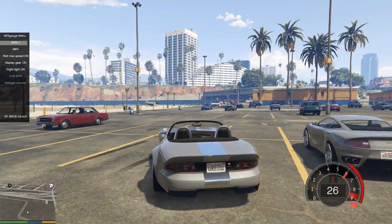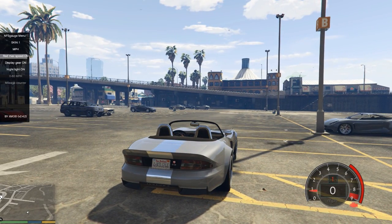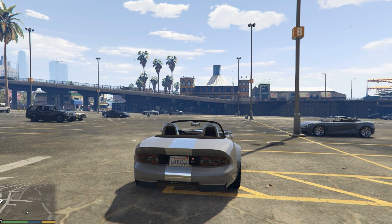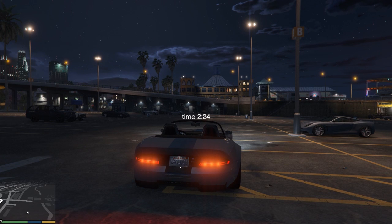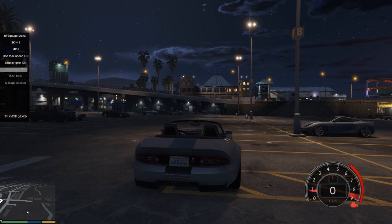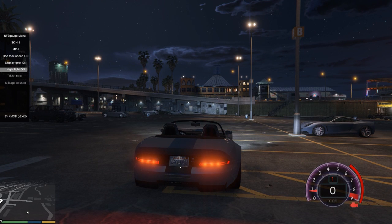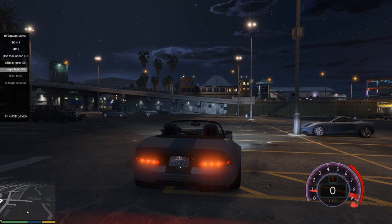Skin zero means the gauge isn't displayed at all. My personal favorite is skin one — it's nice and visible, has everything, and is easy to read. It's also the only skin that has a nightlight. If we switch to nighttime, you'll notice the speedometer now has a slight purple haze — that's the nightlight effect. It comes on and off automatically whenever your headlights are on or off.